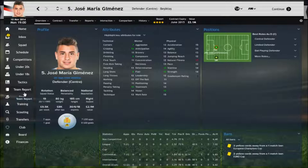As far as the physical side of things: Natural Fitness is 17, so he's going to last 90 minutes most games. Strength at 14, Stamina at 14, Acceleration at 15, Pace at 12 — they're all decent, and again at 19 these will improve over time. His Agility and Balance are both at 13, and Jump Reach is at 12, but he can train all of these and become a decent centre half.